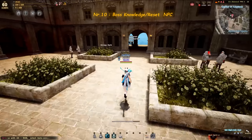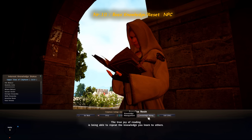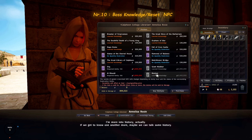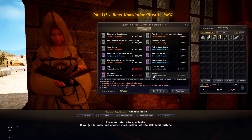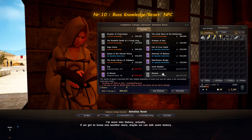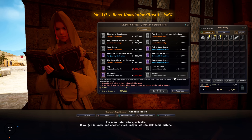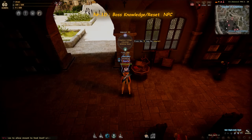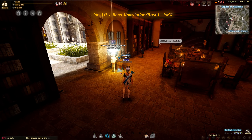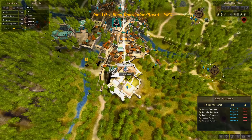There is an NPC in Calphion that can sell you knowledge for the Muskan boss. If you don't have knowledge for any of the weekly bosses yet, you can buy this one for 8 million silver and skip the weekly monster killings, at least for Muskan. This NPC also has knowledge for other things including Giant Mudster. Additionally, this is the only NPC I know of that can reset knowledge on basically anything — not just bosses, but mobs or anything else in the game.